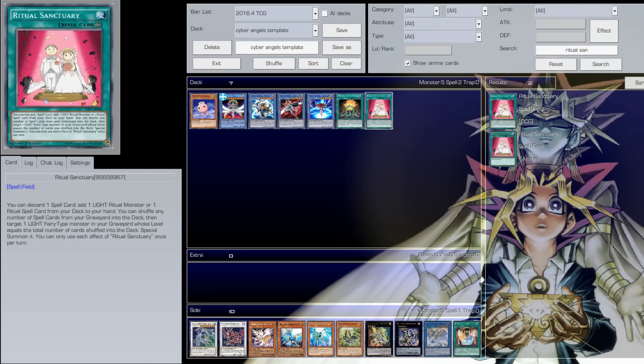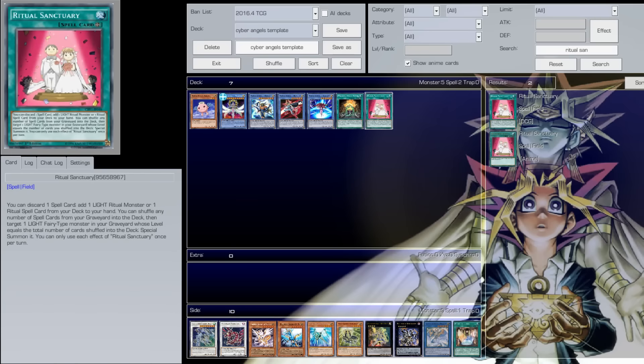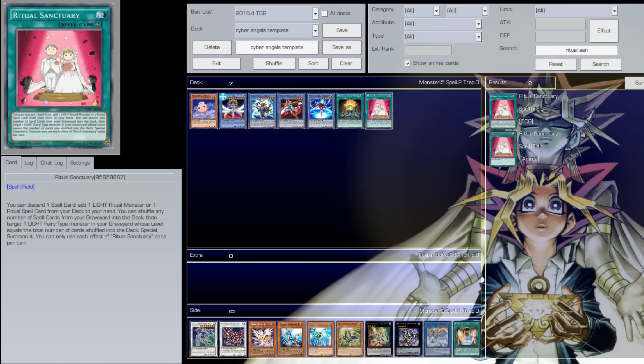Ritual Sanctuary — this card is absolutely broken. The effect: you can discard one spell card to add one light ritual monster or ritual spell card from your deck to your hand. This card is like a Rota for rituals, and it's really good with Cyber Angel Bikini because you can send and recycle Preparation of Rites back to your deck.